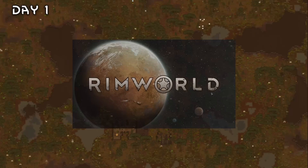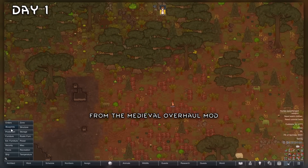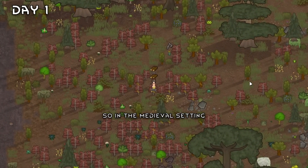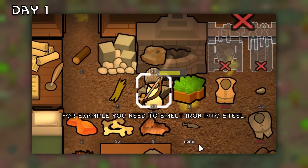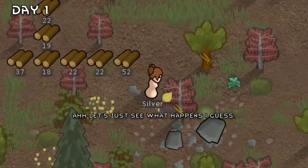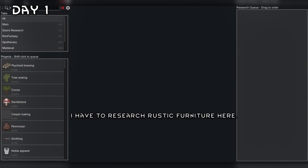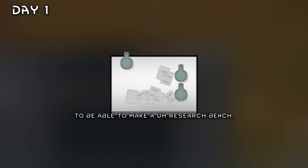Welcome to Rimworld. We're here in a dark forest from the Medieval Overhaul mod, and we're just going to start off by chopping down some wood. In the Medieval setting, a lot of things are overhauled. For example, you need to smelt iron into steel. I have played around with it a bit, but let's just see what happens. We will work on the shack first in the middle. I have to research rustic furniture to be able to make a research bench.